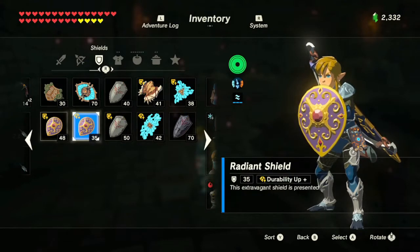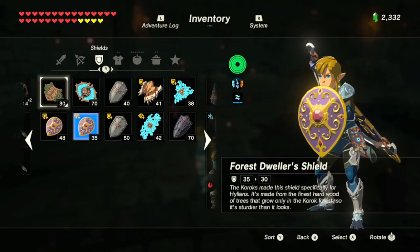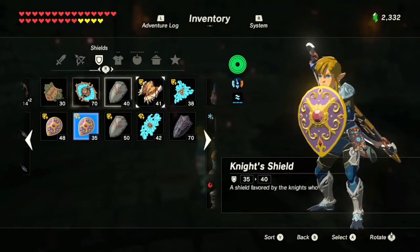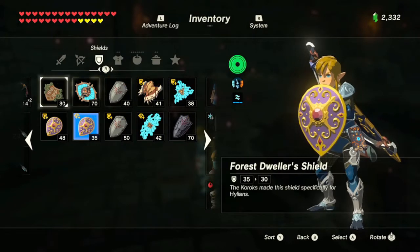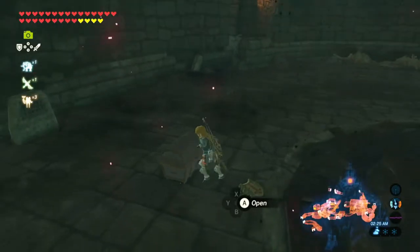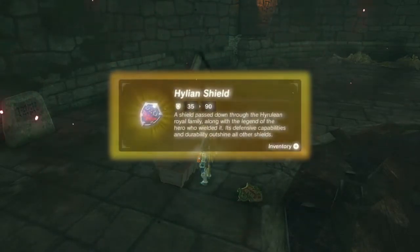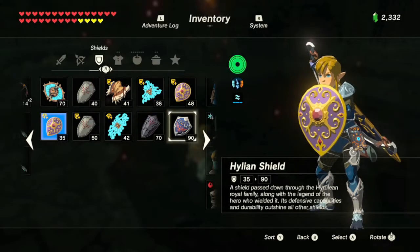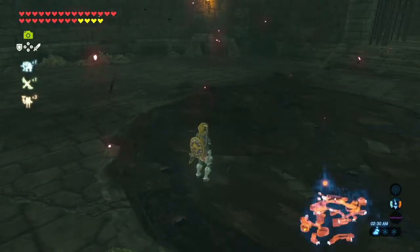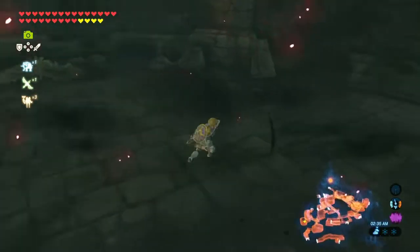What do I get rid of? I'm probably gonna put that shield... Maybe I can get rid of the Forest Dweller's Shield. What do I need? I only need those for when we're in a thunderstorm. And there's no way I'm not taking the Hylian Shield. I know it doesn't have infinite durability, which I have issues with.